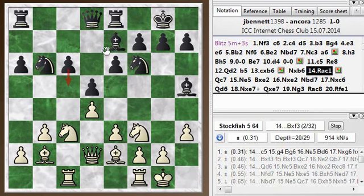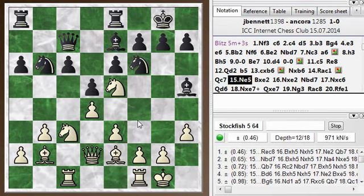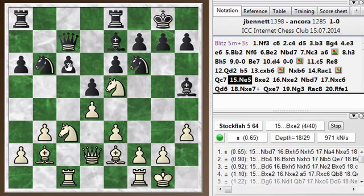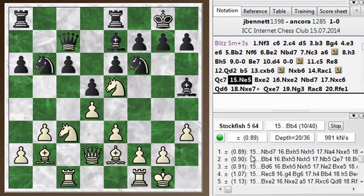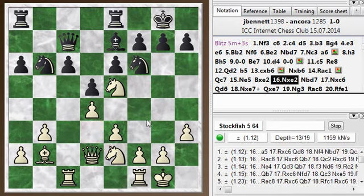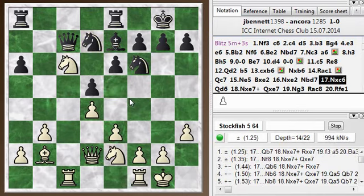But he didn't do that. He played queen c7. And now I went knight e5. At this point, I thought getting rid of the bishop would help, and I'm creating a square for my knight to come into so I can target this c5 pawn. Knight bd7 is a recommended move, but you can see already that white has a strong advantage — almost a one-pawn advantage. So maybe there's no way for him to defend the pawn. The way he played it, he gives up the pawn rather easily with knight bd7, and then I can just take it. So I've won a pawn.